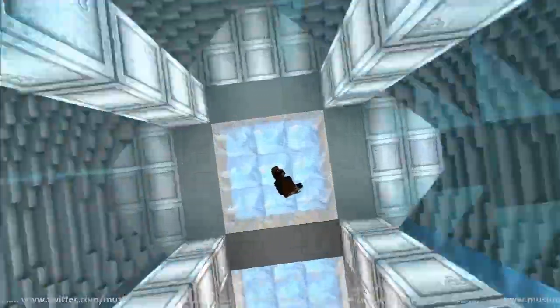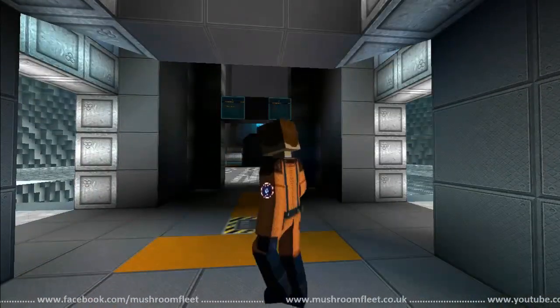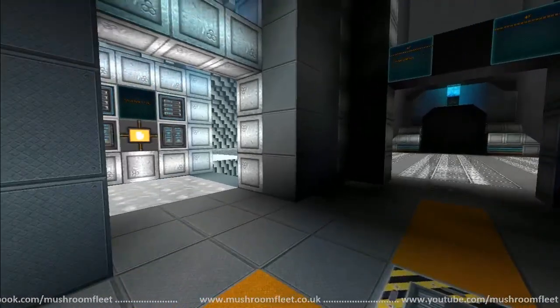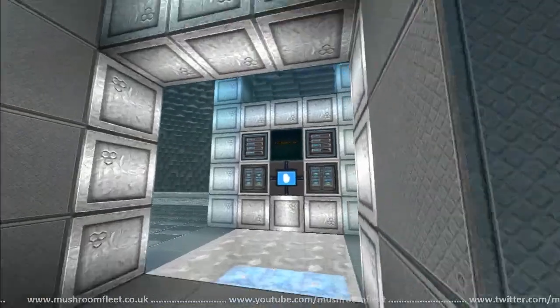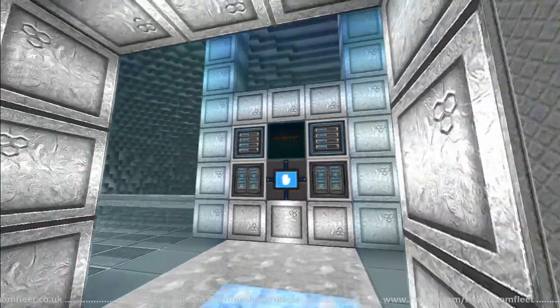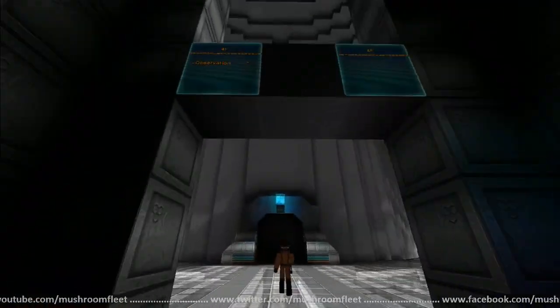If we go upstairs, we'll end our tour up there. I've fixed all the elevators since last night — everything should be faction permissible now. These two elevators here go to the spire on the other side of the station. We came up from the bottom spire; these ones go to the top spire, but we don't need to take those right now.